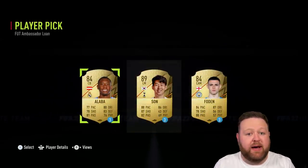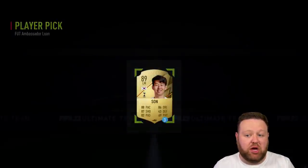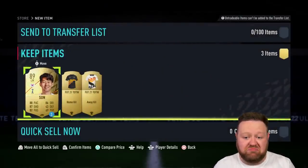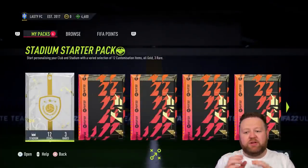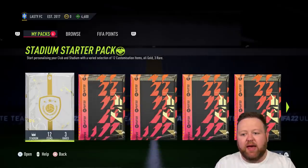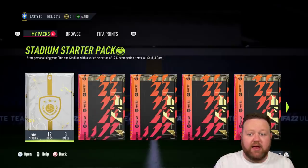I get a FUT ambassador loan — an 89 rated Heung-Min Son for three games. That could come in handy in division rivals. You might not end up using him; he might just sit in the back of the club for a while. It all depends on how you're playing this game. I also got a stadium starter pack, which is quite useful because it gives you a little TIFO and other items that can be helpful for some of the objectives and milestones which help unlock different stadium levels.